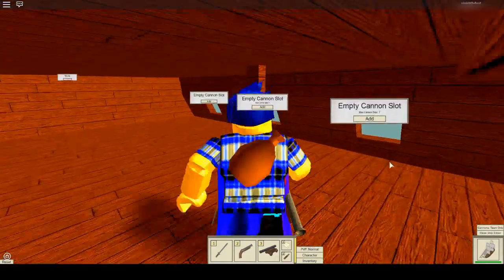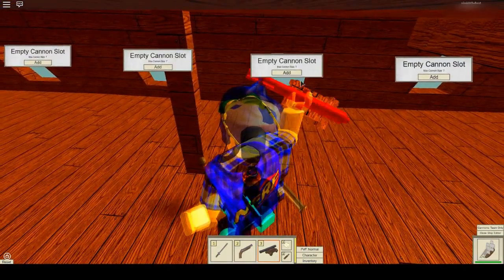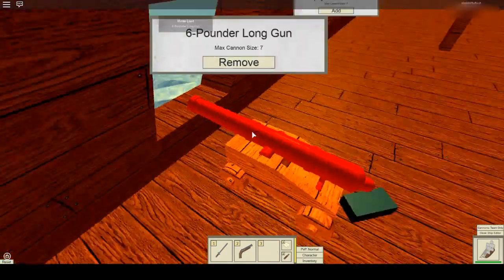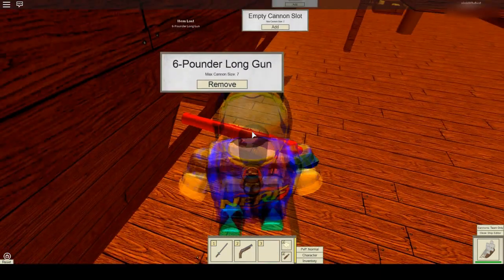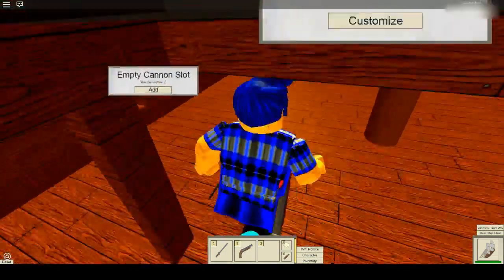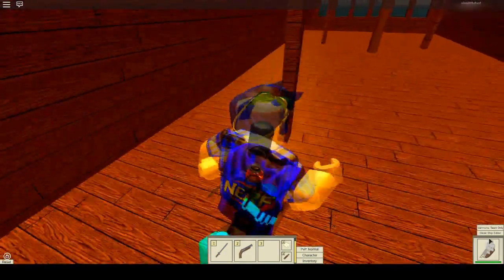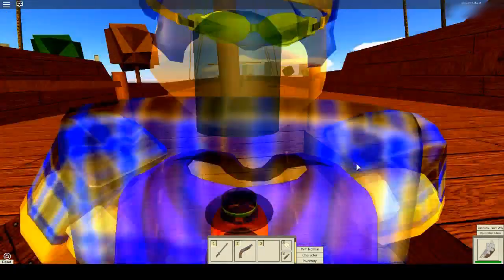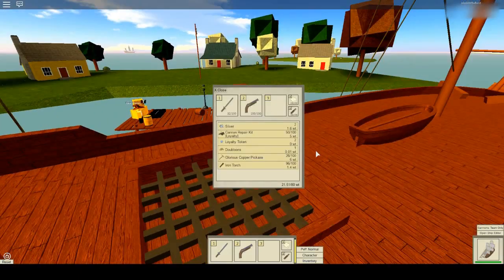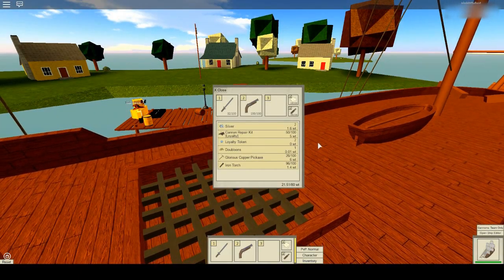Let's open the ship editor and equip this - please say I can add it. Yes! The ruby cannon looks so awesome. I don't know, it looks so neat. I'll leave that right there. My ship sinks and I'll be very mad. If you don't know, there are ship lives also in this game now and there's this cannon repair thingy. Wait, does that mean my cannons can break?